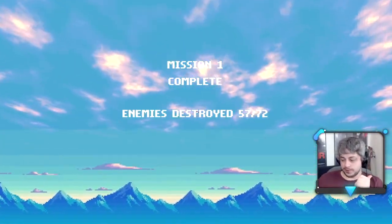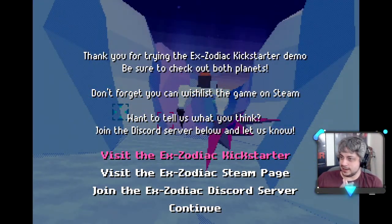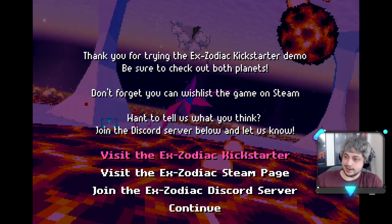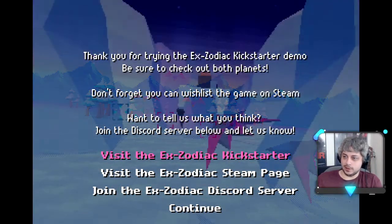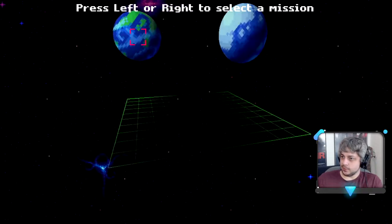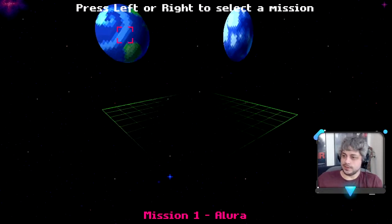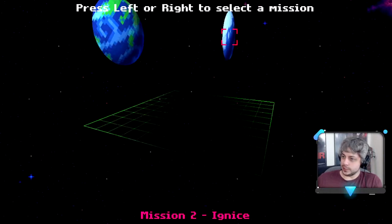Thank you for trying the ExoZodiac Kickstarter demo — be sure to check out both planets. We're gonna do the other planet right now. You can wishlist it on Steam — I've already done that. They do have a Discord server; Ben's on there quite often. You can talk to him about development and stuff like that. Let's jump on over to Ignice — very excited to see that one. I think the final game's gonna have 12 levels, so it'll be cool to see all the different planets laid out here.